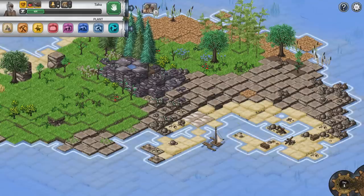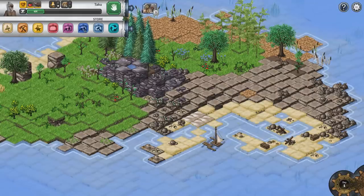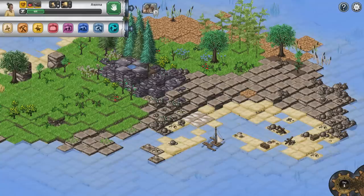We've got a bunch of actions we can do up here: we can plant, we can harvest, we can craft, we can build, we can assign, we can store, we can repair.